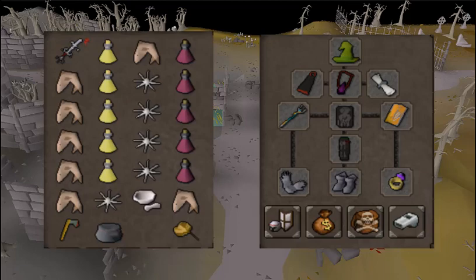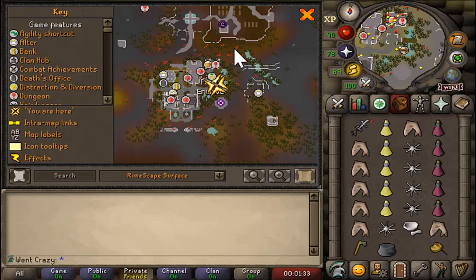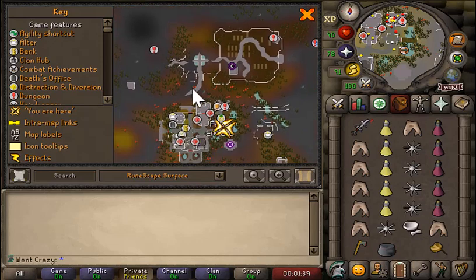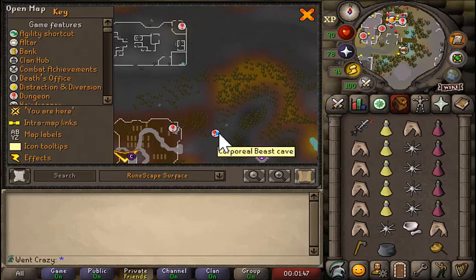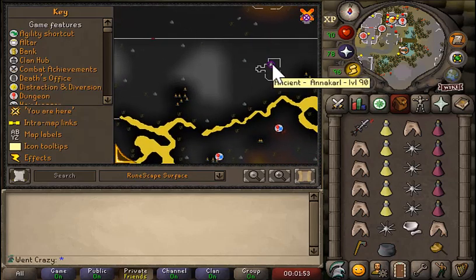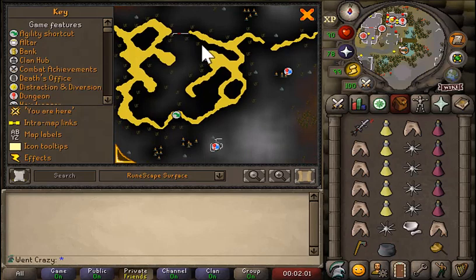Getting there: you need 57 woodcutting to chop down and build a waka canoe to reach level 35 wilderness. You can also run from the Ferox Enclave, but I don't suggest that. There's a Corporeal Beast method using a games necklace, but I don't suggest that either. I would suggest getting an anarchal teleport, running west, and coming down to kill them — especially if you don't have 74 agility with the hard wilderness diary done.